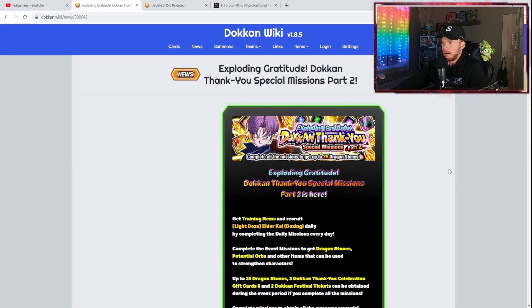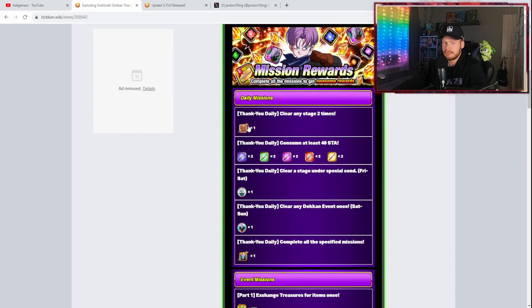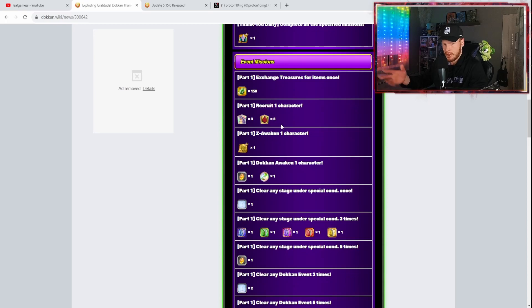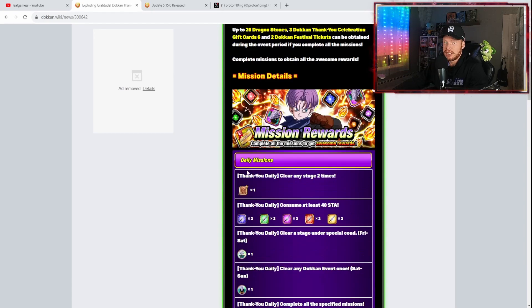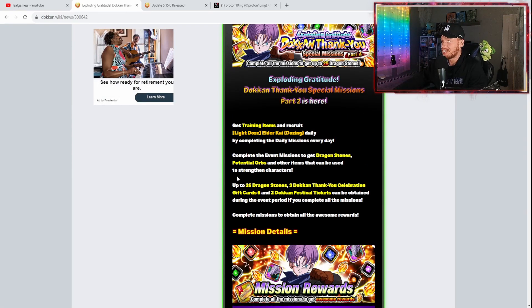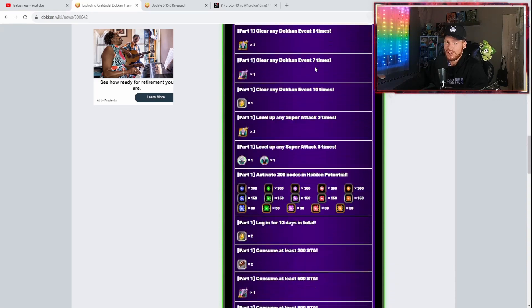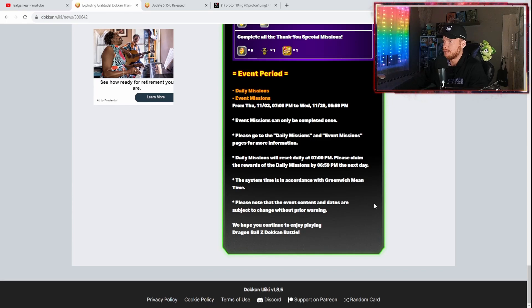We also have the Exploding Gratitude Dokkan Thank You Special Missions Part 2. You can get daily missions done for Hercule statues, training items, awakening metals, Dozing Kais, gems, support items, and hourglass stones. They make these missions pretty easy to complete just by playing the game — go through stages, do your link leveling on 31-4, hop into Dokkan events. Rewards include up to 26 Dragon Stones, 3 Dokkan Thank You Celebration Gift Cards, 6 and 2 Dokkan Festival tickets. There's one more chance to pull Goku using a Dokkan Festival ticket.